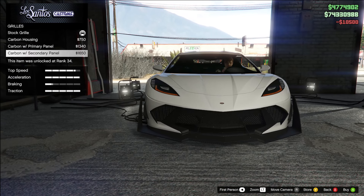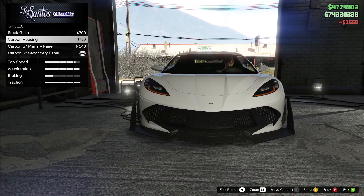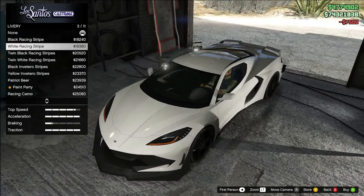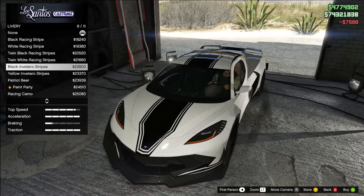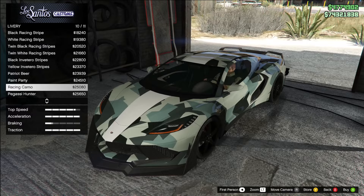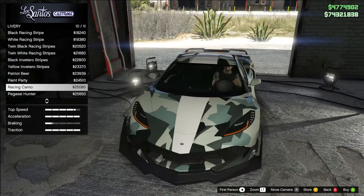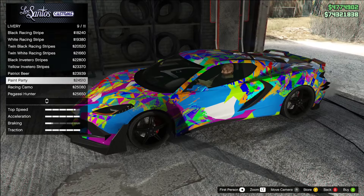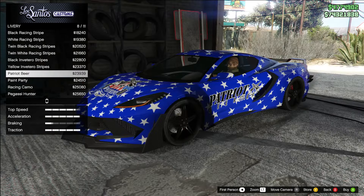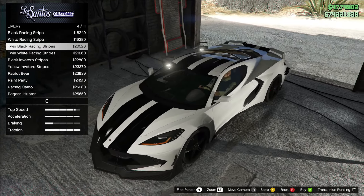We got some grill options. We can do a carbon with secondary panel — that's probably what I'm going to go with. You can do carbon housing, not too bad. We got some xenon lights and now livery options. There's a lot of different options for this vehicle when it comes to liveries. I think all of them are kind of cool. I actually really like this racing camo one — I haven't done that on many vehicles, so I might do the racing camo. I also kind of like the paint party, but I think it's a little too much for this type of car.